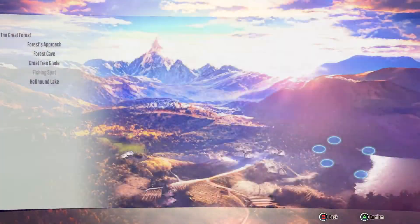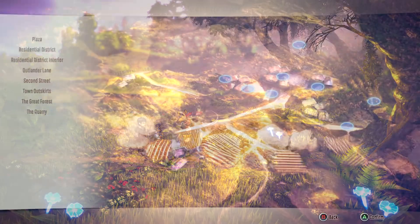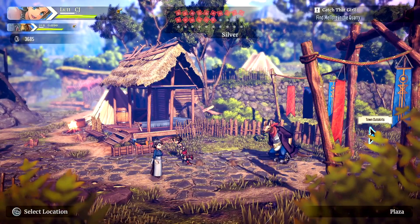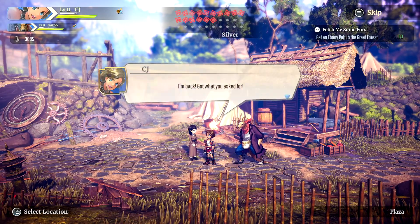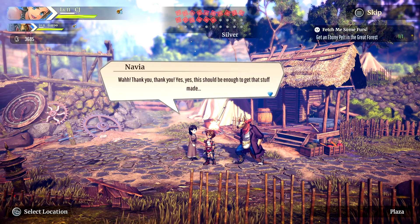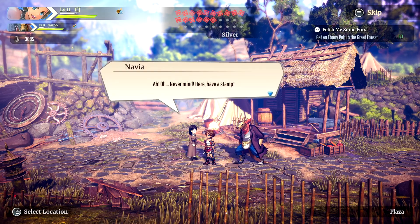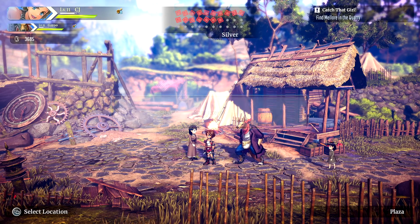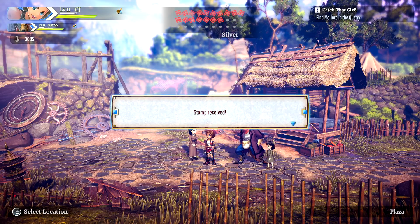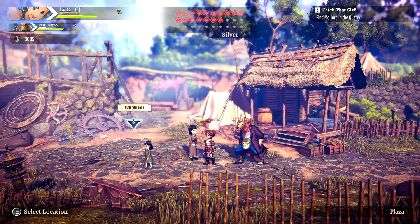Let's head back to the entrance and then back to town. Let's do the plaza first. Back at the NPC: 'I got what you asked for.' They thank us — this should be enough to get the stuff made. Oh, never mind — here, have a stamp. Is this potentially another shop in the making? Wow, a thousand experience — this is really nice.